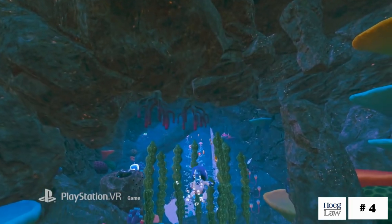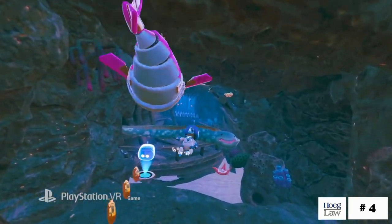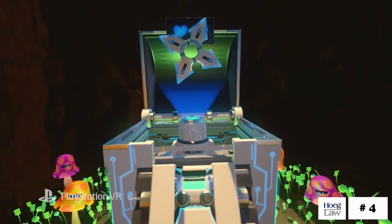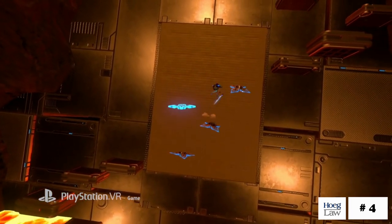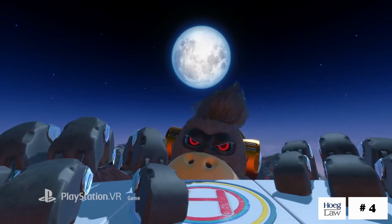Built from the ground up specifically for virtual reality, and based on some early concepting done as part of the free Playroom VR game that came out around the time of the PSVR itself, Astro Bot Rescue Mission has an admittedly simple premise. Hundreds of delightfully adorable little iMac-esque robots have been cast out of their spaceship by a mischievous cartoon alien into dozens of different platforming levels, which Astro Bot must traverse to save his missing shipmates.